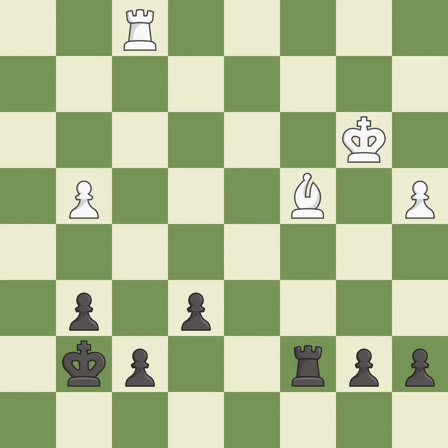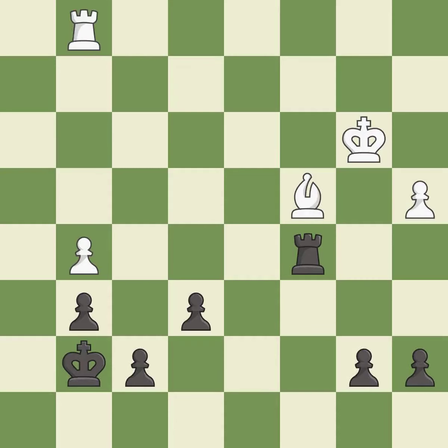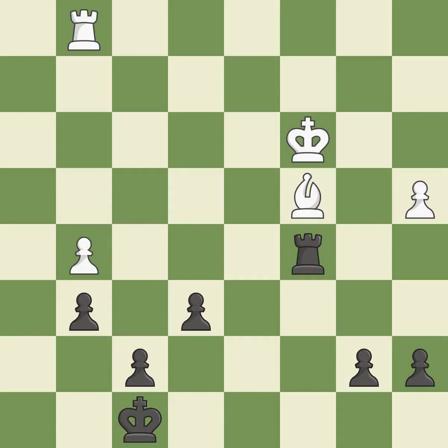Right on target — it is best. This is the strongest option — it is best. Very precise — it is best. This defends the attacked pawn — it is best. One of the best moves — it is excellent. That's what I would have recommended — it is best. This activates the king in the endgame by getting it off the back rank — it is good.